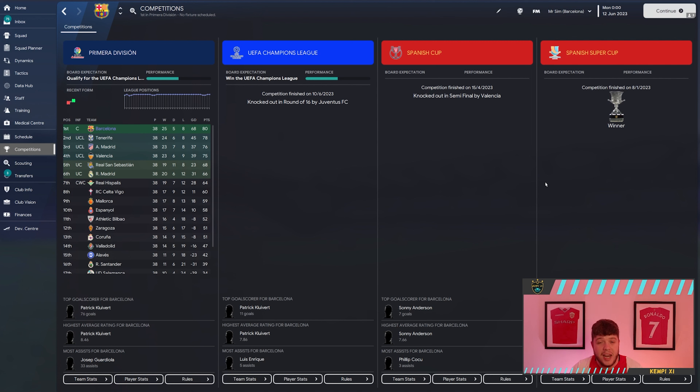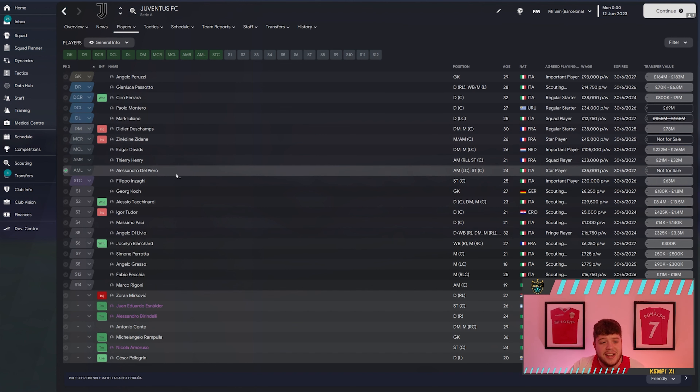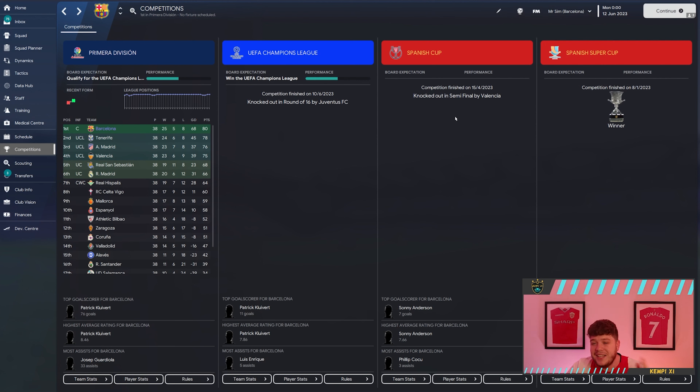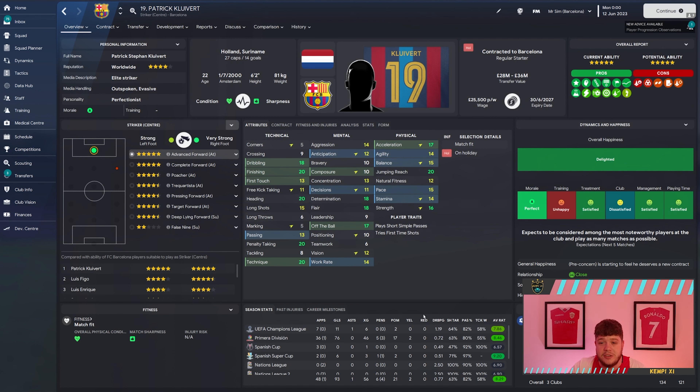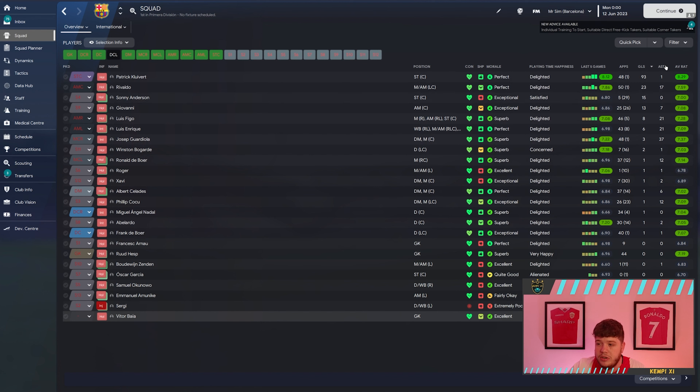Here we are then, the end of the sim. And if you're eagle-eyed, you can see Patrick Kluivert scored 76 goals in the Primera División. This tactic scores a lot of goals. You can see we didn't do very well in the Champions League — we were knocked out in the round of 16 by Juventus, managed by Ancelotti. They've got Henry, Del Piero, Inzaghi, Edgar Davids, Zinedine Zidane, Didier Deschamps. Patrick Kluivert — what a season: 48 games, 93 goals. What on earth is that for a season? It's quite literally unexplainable.